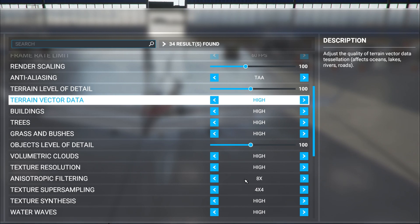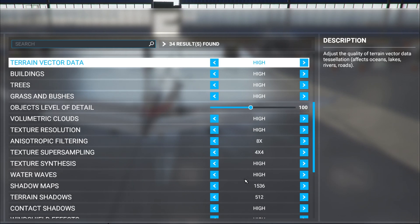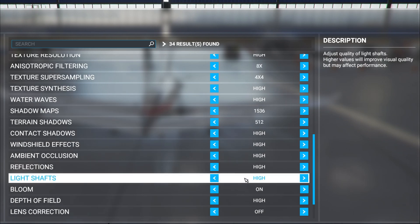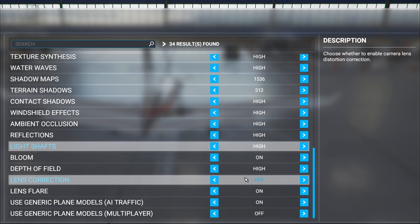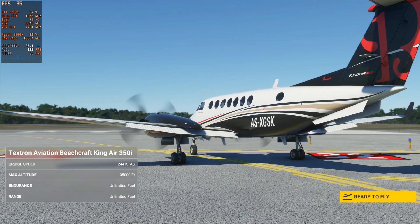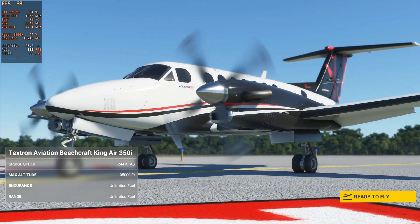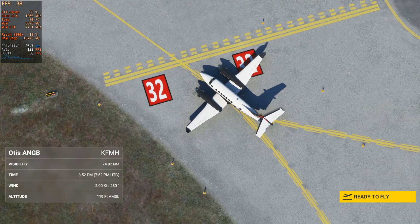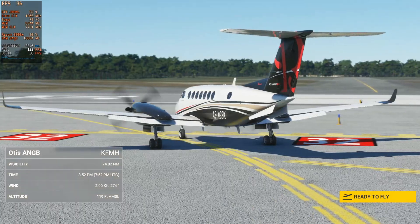I left the graphics at default — it wanted to default to high-end — so just like with my local RTX 2060, I decided to let it run at those settings and test it. Let's get into the gameplay. Here we are on the runway, and I'll be using co-pilot so I can handle all the different camera angles and pay attention to what's going on without crashing.